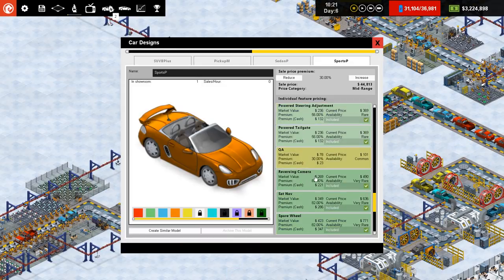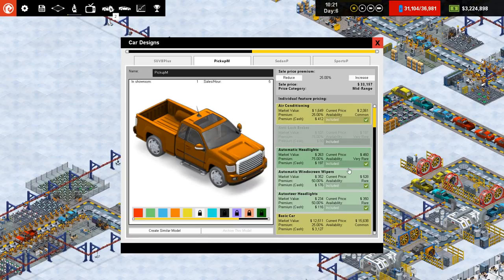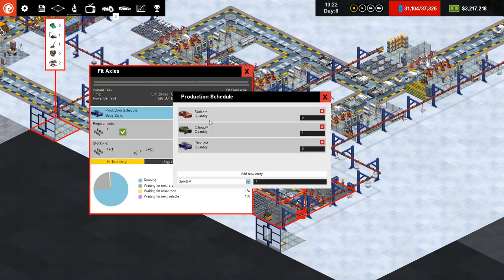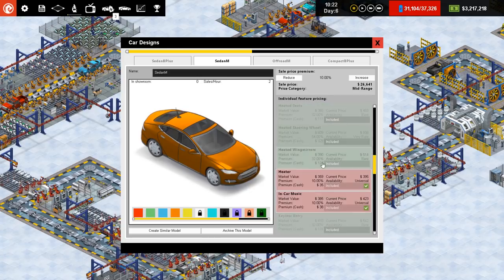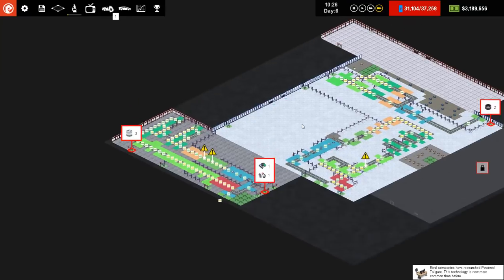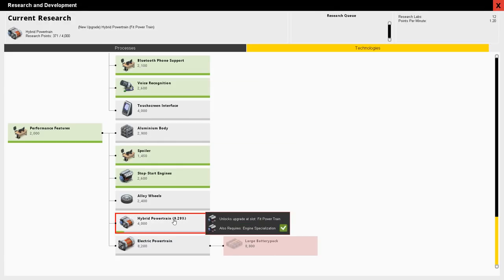The Sports P will get a stop-start engine, then the Sedan P — it's very rare as well — and the Pickup M. Whatever is on this line we're going to put a stop-start engine on: Sedan M, Offroad M, Pickup M. So Sedan M will have stop-start engine, Offroad M too, and Pickup M. We'll add a little boost from that. Money is flying up. Once we've done this technology, the hybrid will make a hybrid production as well as the electric.